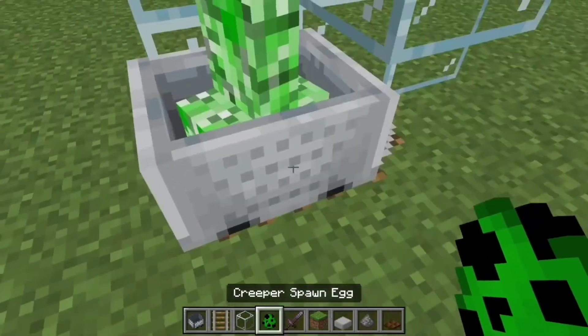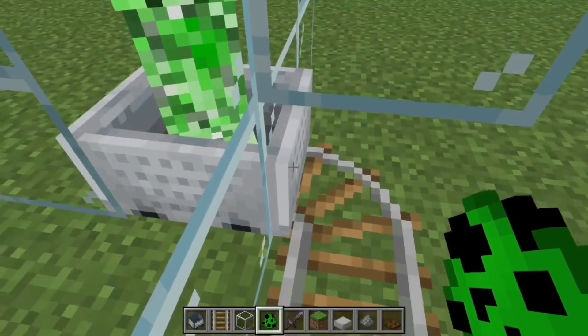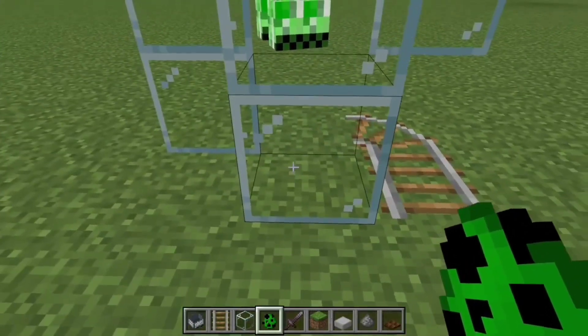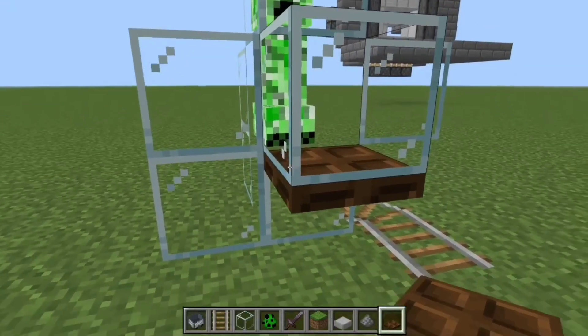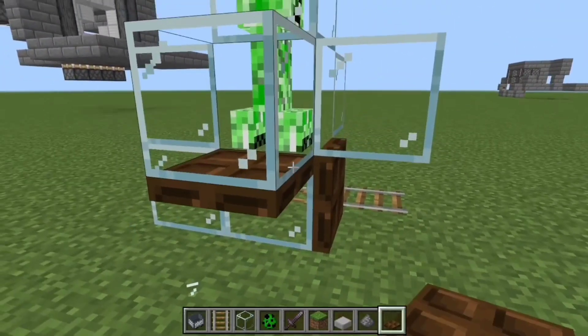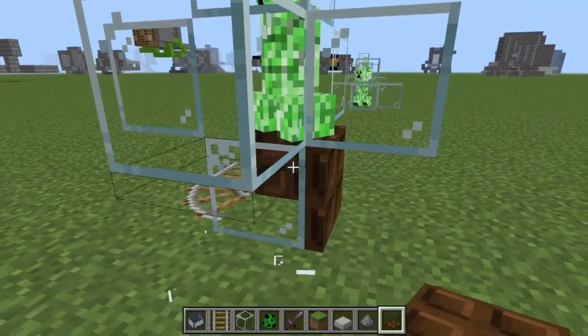Place the creeper there and then push it in. Then you aim for the side right here, break the minecart, then place trapdoors like that. The creeper should fall through because for some reason it likes to glitch through.